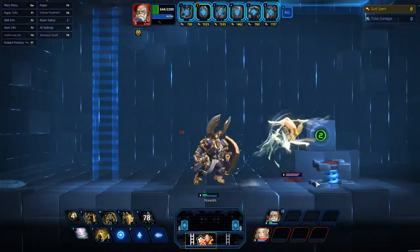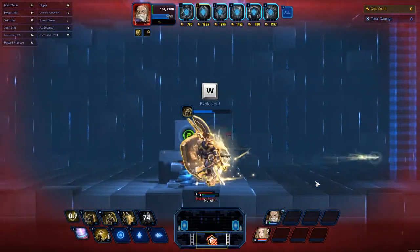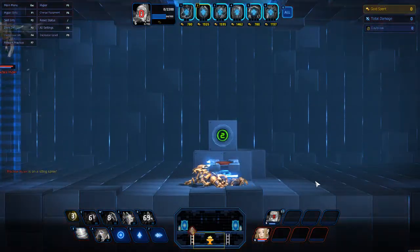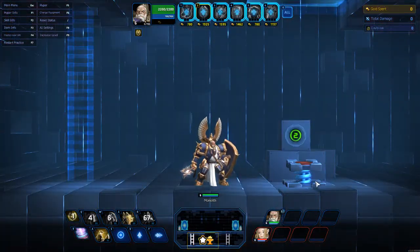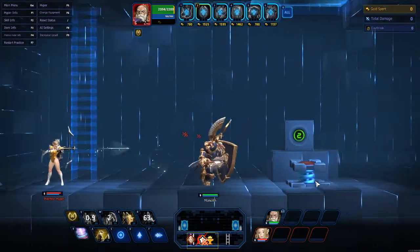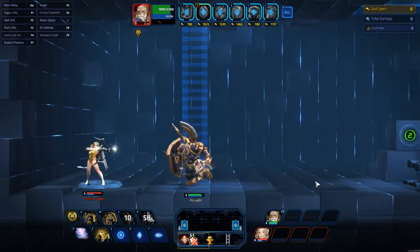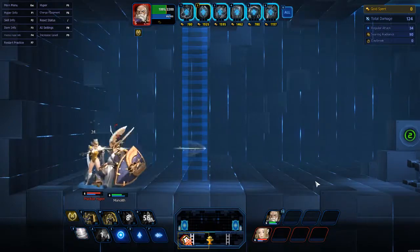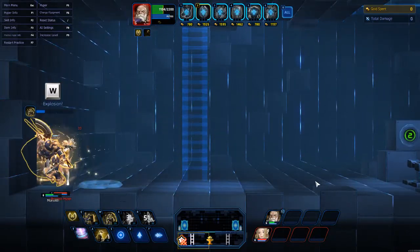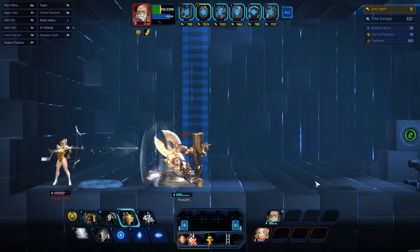There are a lot of neat tricks you can do with Valtor. You can proc your W, get all up on someone, and burst it out — just be careful because there are dashes. Also, you can sit here with your shield up and attack while it's raised. We'll do the W again to show you the full effect — stun and blind. I can attack her while it's happening.